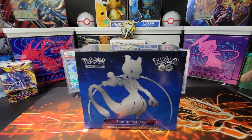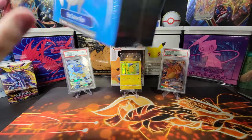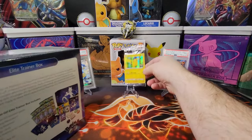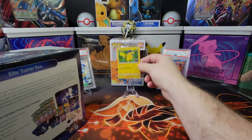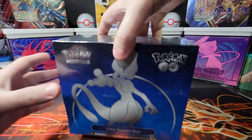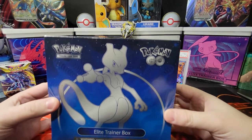Hey everyone, today we're doing a special opening due to the new releases of the Pokémon GO card set. If you're lucky today, you could stop and get some of these Pokémon GO cards from GameStop and you get this cool promo with a Pikachu in a little Pokémon GO hat. So yeah, there's the Pikachu — we're gonna be opening the ETB of Mewtwo for Pokémon GO.